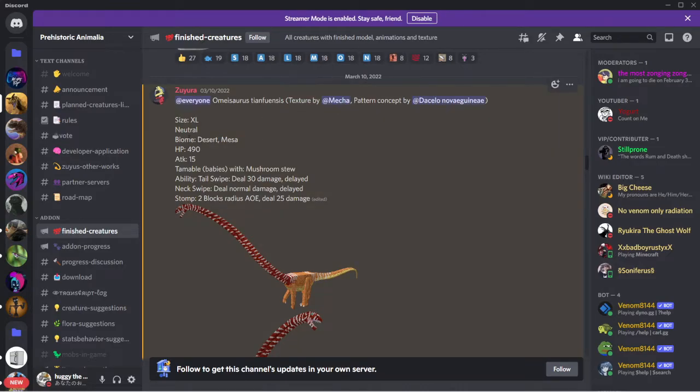Omasaurus - I don't know how to pronounce it. Size extra large, neutral. Biomes deserts and mesa. HP 490, attack 15, tameable with babies and mushroom stew. Ability tail whip: deals 30 damage delayed. Neck swipe: deals normal damage delayed. Stomp 2: blocks reduce AOE, deals 25 damage.